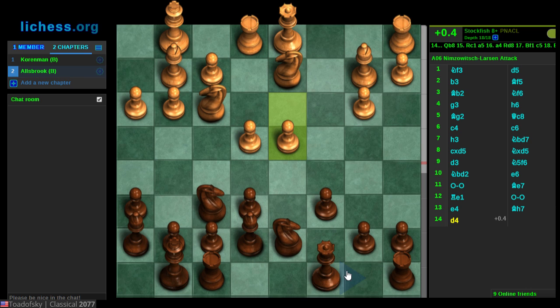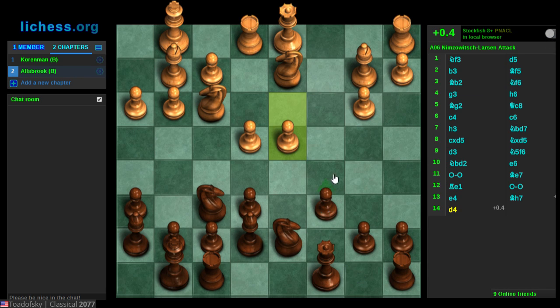Stockfish likes Queen b8 here, then a5, a4, Rook d8, Bishop f1, c5. So I guess the thing to play for here is c5. Thematically, Black does want to try to play for c5 or e5, but having the queen on c5 gets in the way of that. Stockfish suggests I play Queen b8, a5, Rook d8, then throw c5 in — that way I'm not subject to this pin, I've tried to provoke some weakness on the queenside, I have plenty of places to move my pieces, and then I can play c5 while I have d5 under control. That's a reasonable plan.